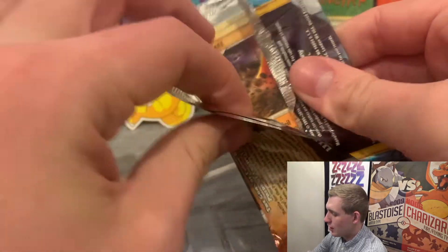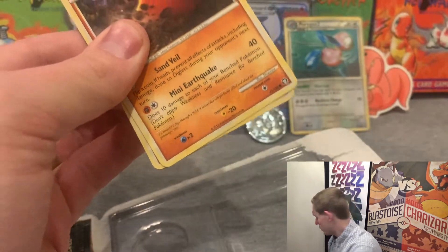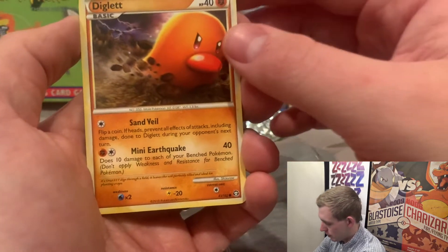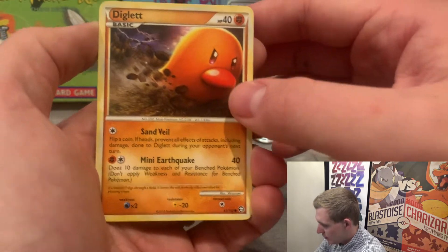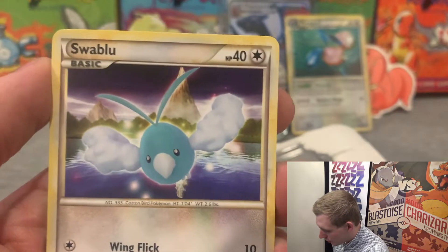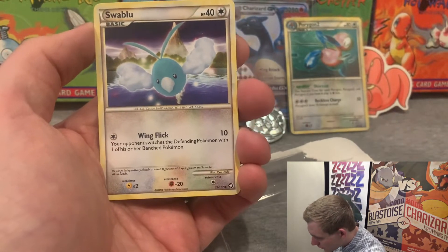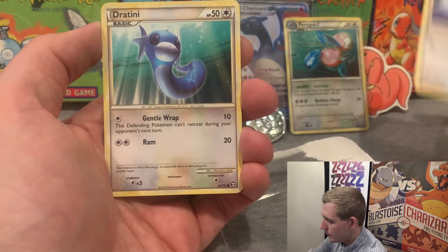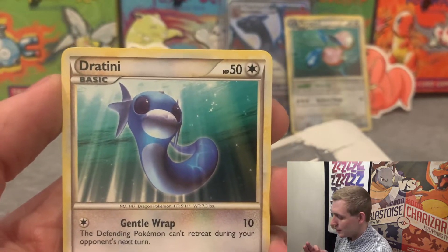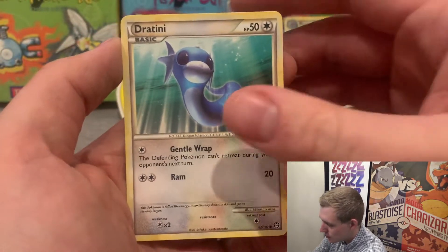Did I just get ripped off? Well, the first card looks okay. I'm gonna laugh if it's all just Digletts inside — actually I'd probably appreciate that kind of repackaging. All right, first off Diglett, we got Swablu. Look at that artwork — just Swablu chilling in front of the mountains, flying by all majestic. Oh, there's a Dratini — this is probably one of my favorite artworks of this set. It's like claymation CGI with a Dratini swimming in the water.